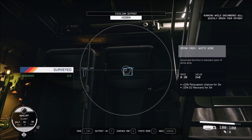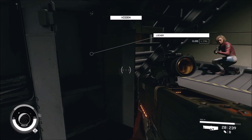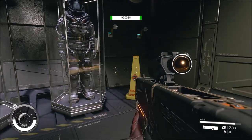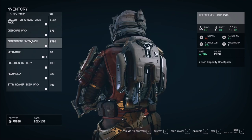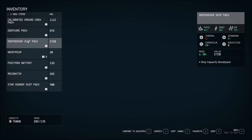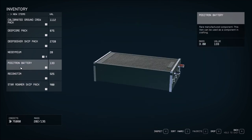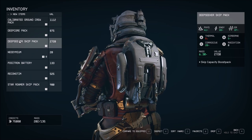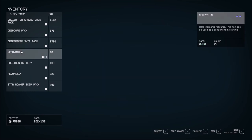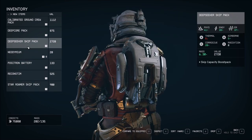First time seeing that. White wine. Skin cream. That's the wrong button I think. Alright, so what about these packs — are these better than what I have? This one is mostly... Deep Seeker skip pack. It's only a little worse on thermal.